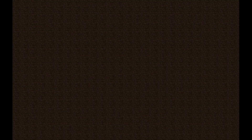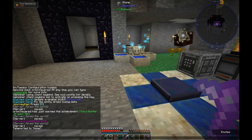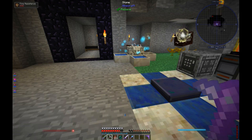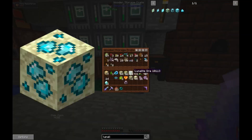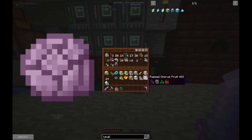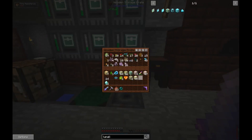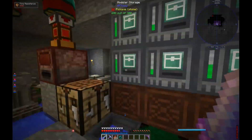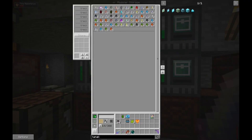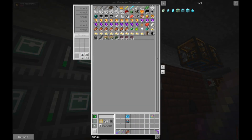Let's head back to the house. 'You have visited the End.' I wonder if that's Thaumcraft - Thaumcraft stuff is typically purple like that. Popped chorus fruit, ores. Let's put that in here. Dragon heart - that goes in here.